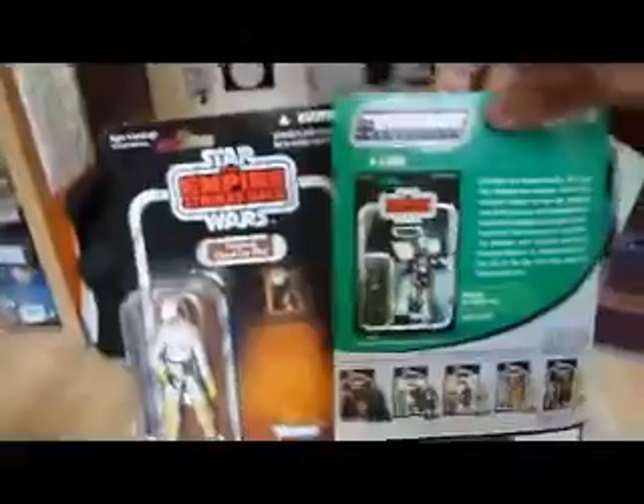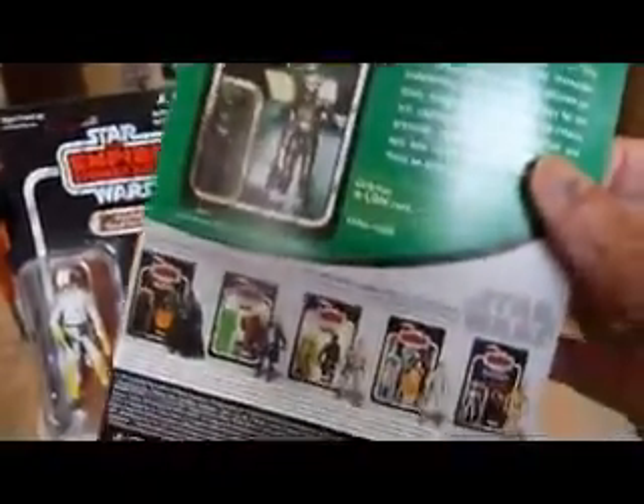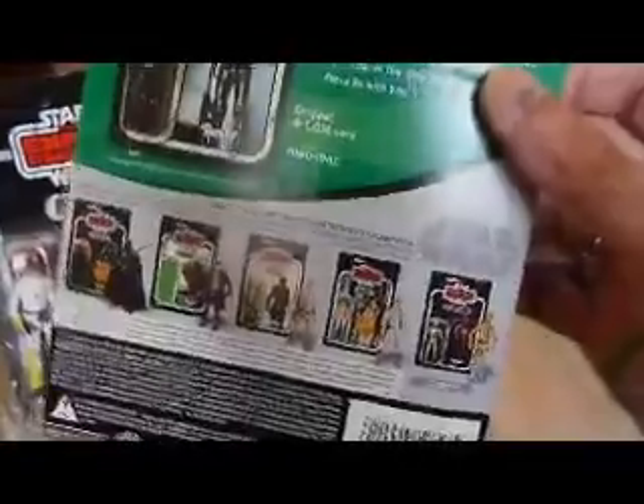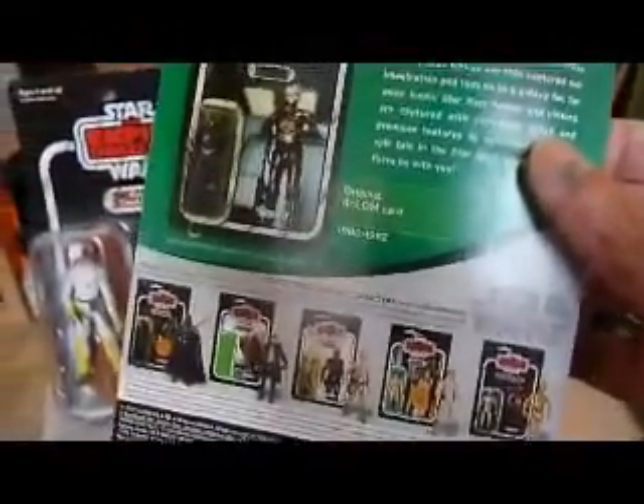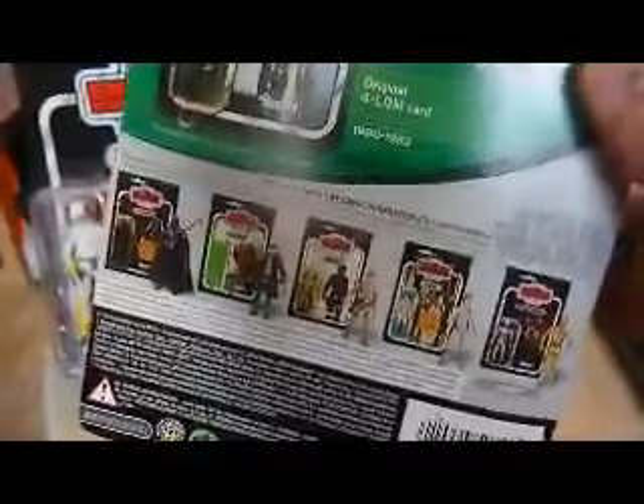If you look at the back of the Forlon, it shows you the original card with the figure. I've got one on the Jedi card. And then you've got the rest in the range: the Vader, the Han Solo which I've also got — I'll show you that next. Plus the Luke Bespin which I wanted to get but didn't get. Plus Leia and the C-3PO.